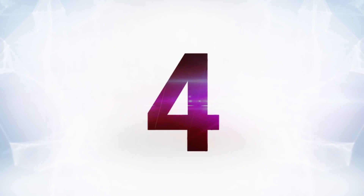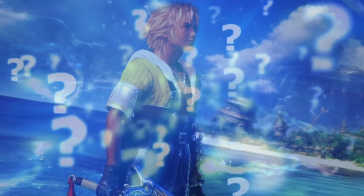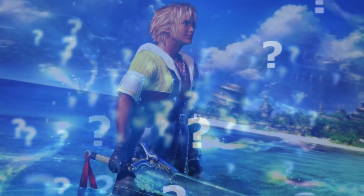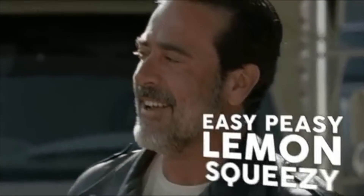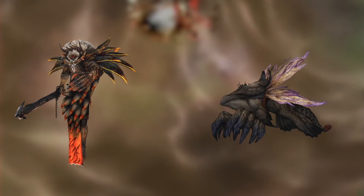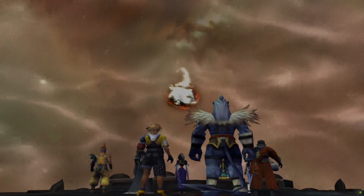At number four is Final Fantasy X — killing the final boss with a zombie spell and a phoenix down. For some reason, it's really easy to kill the final boss in Final Fantasy X. Honestly, it's pretty easy without even using this trick, but this really speeds things up. I'm not talking about the previous fights against Sin or Braska's Final Aeon — I'm talking about Yu Yevon, the boss you fight in Sin's core at the very end.